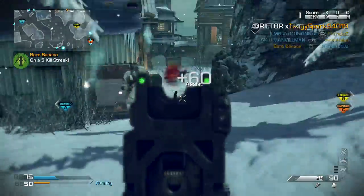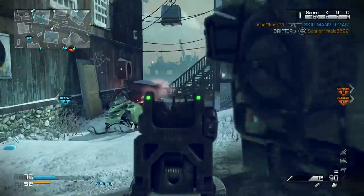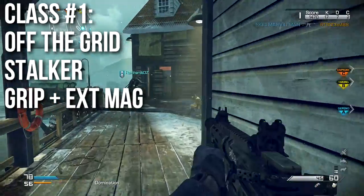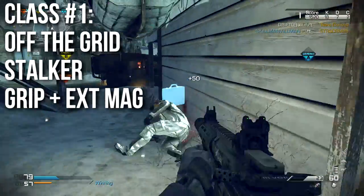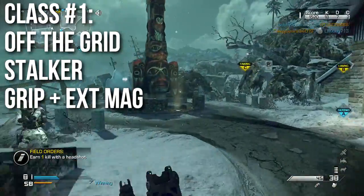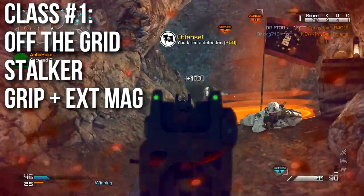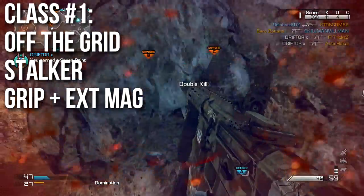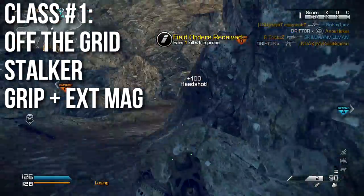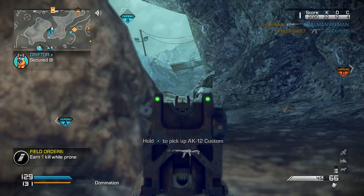Toward the end of the episode I've got three class builds. Class number one: run Off the Grid and Stalker as two of your perks — I'd also recommend Ready Up and Focus — with grip and extended mags as attachments. The grip decreases recoil, extended mags gives you lots of ammo so you can spray, Off the Grid keeps you off the radar, and Stalker lets you sidestep. This is the small-map close-quarters combat version of the Honey Badger — if you like to rush, this is your class.